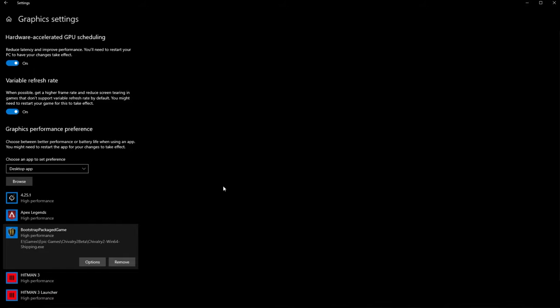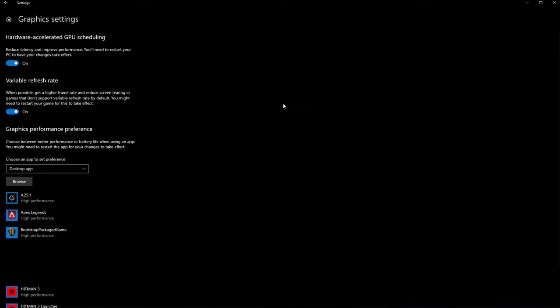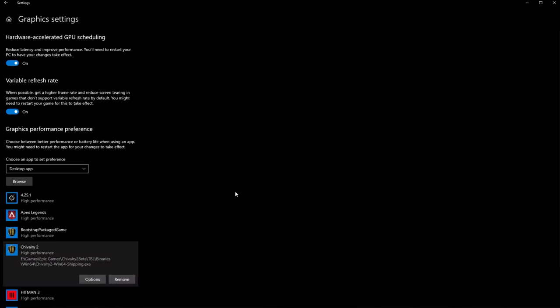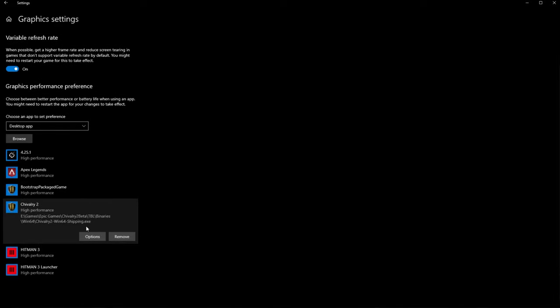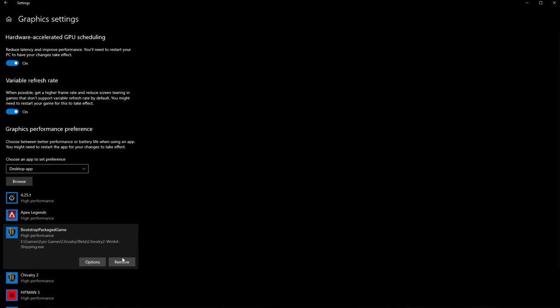After doing this, we're going to add the other game executable. Click Browse, go into the TBL folder, then Binaries, Win64, and you'll find another Chivalry 2 Win64 Shipping.exe — this one's a lot bigger. Add this as well, click Options, choose High Performance, and Save. I'm not too sure if you need both of these, but I'm adding them anyway. It might only be the second one you need, but if the list isn't too cluttered, it's fine having both.